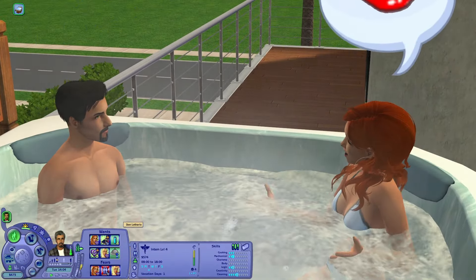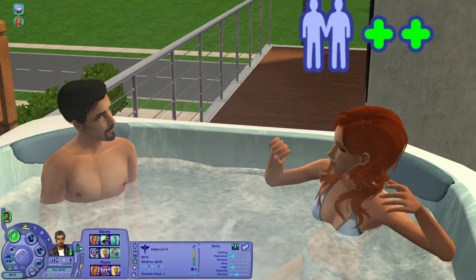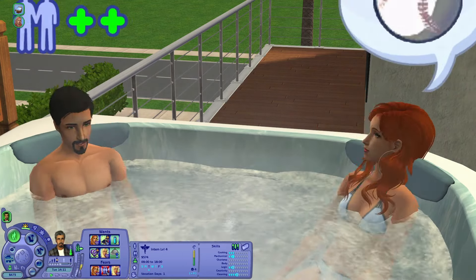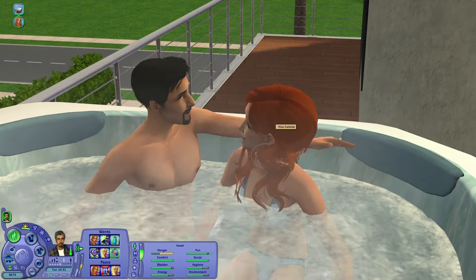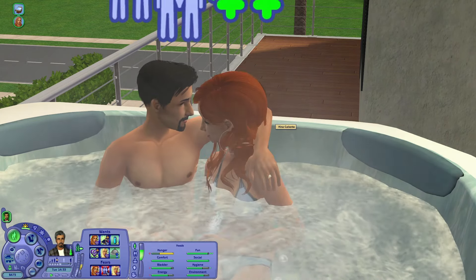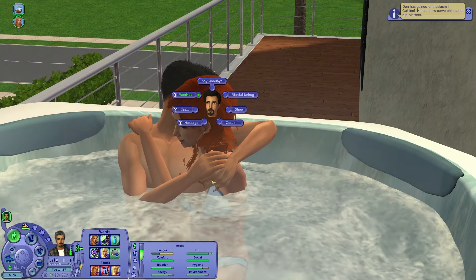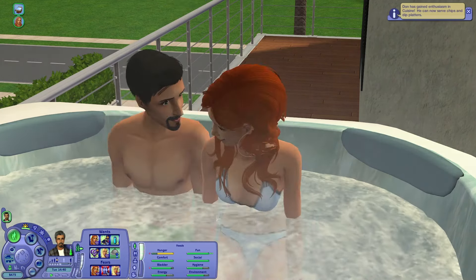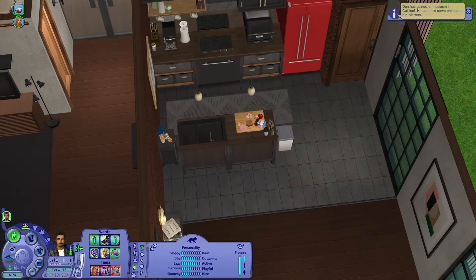Don is on a schedule — he's at work tomorrow, but today he has an appointment with Nina and he's also going to have to see Nina Caliente soon because he has a different sort of relationship with her. Come over here — oh god, that engagement ring on his hand. Nina doesn't care. He doesn't care. He's gaining enthusiasm in cuisine — I don't know what's going on. Massage — I read 'marriage' and I was going to lose my mind. Let's give them some privacy. He is really hungry and I'm a little bit concerned about his cuisine enthusiasm. I'm taking the skills down as well because that doesn't make any sense. The game is buggy.